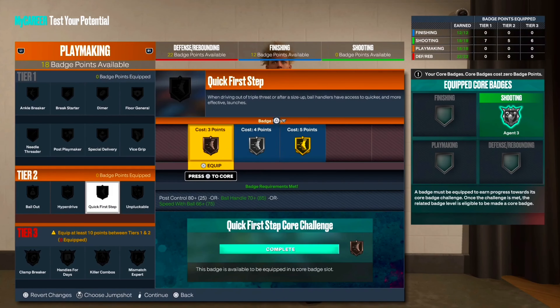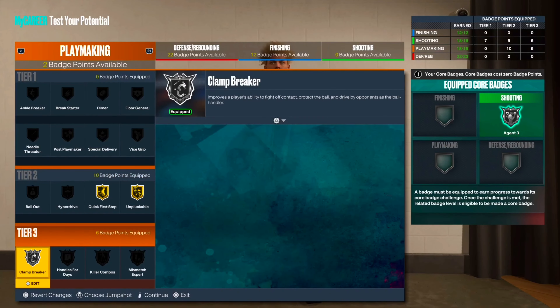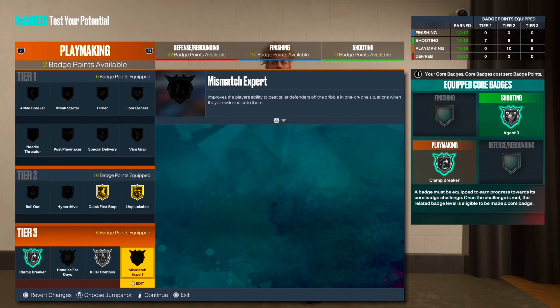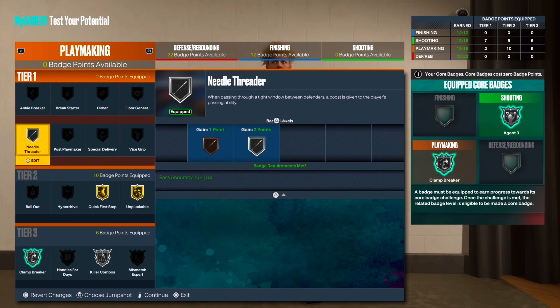For playmaking badges: quick first step, unpluckable — you already know that. Clamp breaker — gotta have that on. Core it to get points back. Put killer combos on. Mismatch expert depends — a lot of point guards are 6'8" now and we're 6'6", so it's on you. Needle threader on silver — that badge works well if y'all haven't noticed.